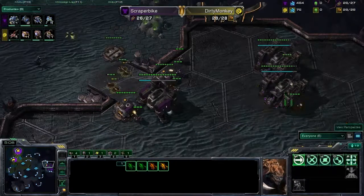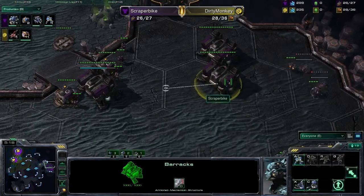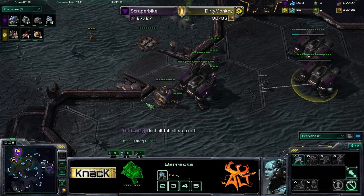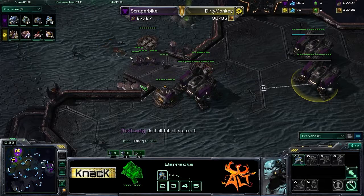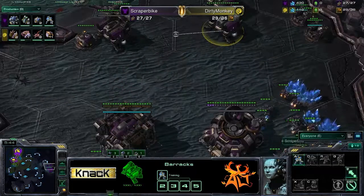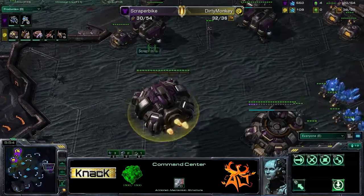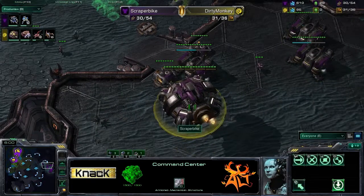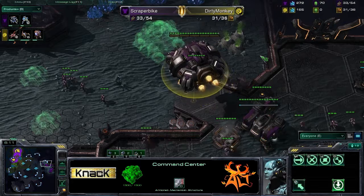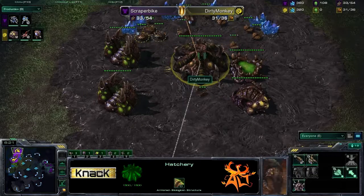These zerglings are just poking up the ramp here to see what they can see — they're going to see a nice wall-in as well as plenty of marines for defense, so Dirty Monkey probably knows what he's going to have to deal with. Scraper Bike has another command center going down in the main — looks like he's going to be floating it out to the natural fairly quickly. Nice timing on this — early expand to the natural, and he's putting down bunkers for defense while taking that slight risk. Pretty solid play.